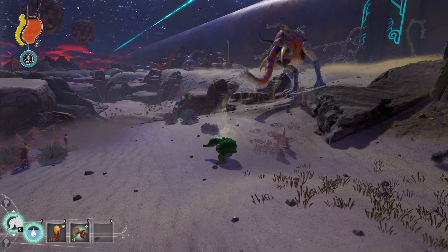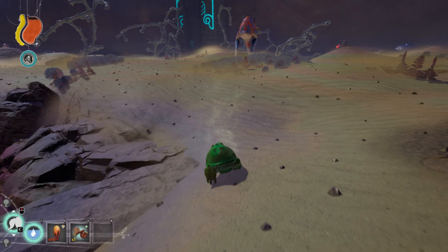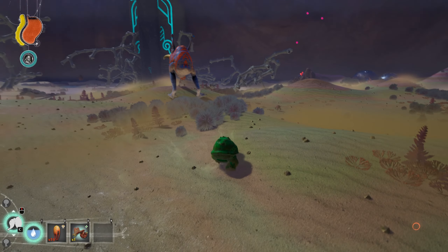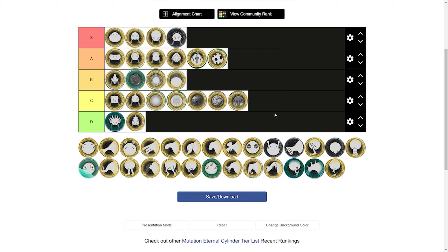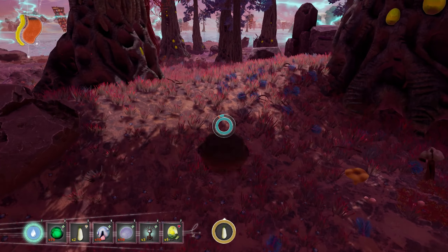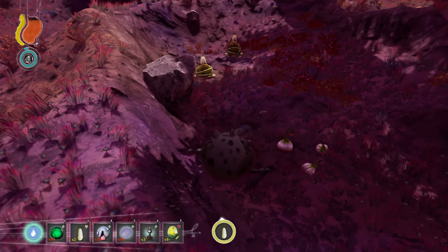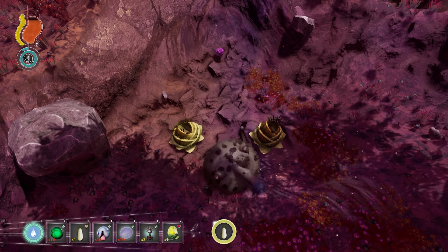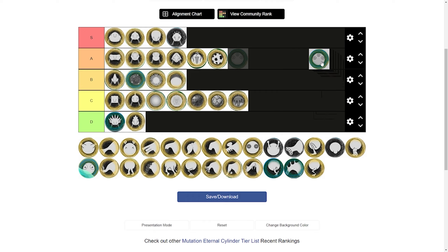The Odorous skin mutation scares away Onogrosh, but considering that you don't get it until the desert and there are no Trebom or Onogrosh in the last biome, the actual usefulness of Odorous skin is very limited. So it will also be in C tier. Next I will go over the eye mutations. The third eye allows you to track anything you could need from your Compendium. While incredibly helpful, it is not OP because you do have to be near these items for it to find them — it doesn't have infinite range or anything like that. So I will put it in A tier.